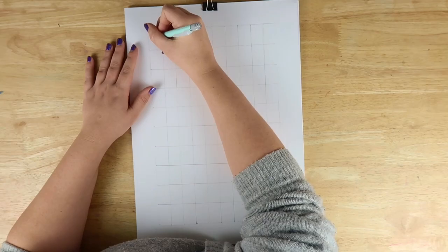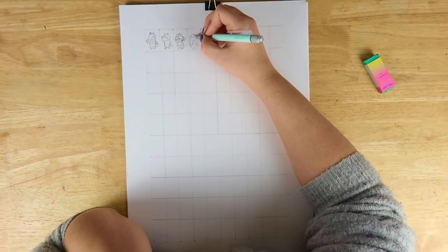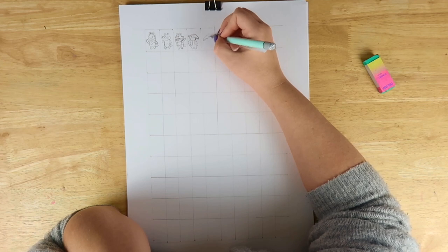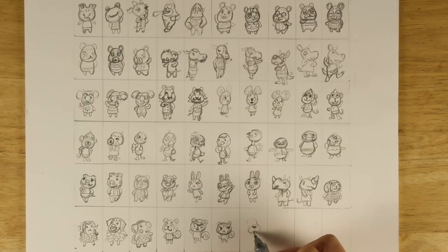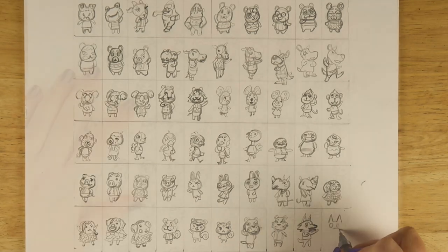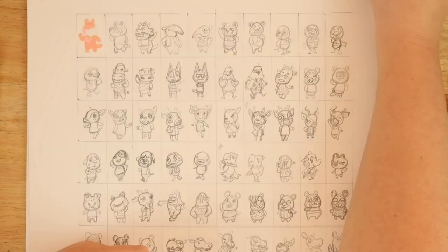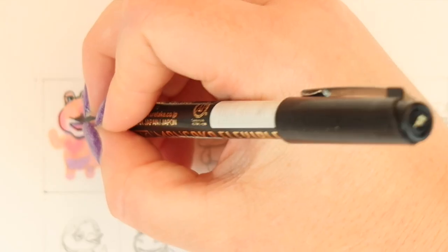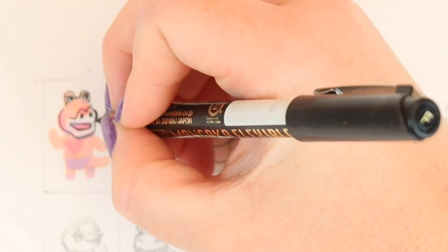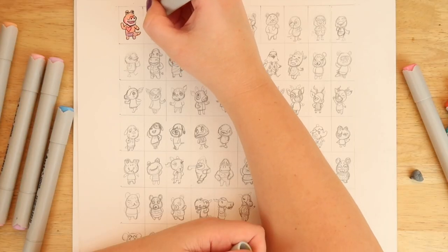Hello. Yes, you read the title correctly. I am drawing 100 characters from Animal Crossing New Horizons. Just to be clear, I am drawing all the characters they added to the game — or the universe, I should say — when they brought out New Horizons. I know I'm probably missing a few characters added since then, so maybe that'll be another opportunity to give this another whirl, but at the moment I'm just drawing all the ones added to the universe for New Horizons, and that's the game where I fell in love with Animal Crossing.